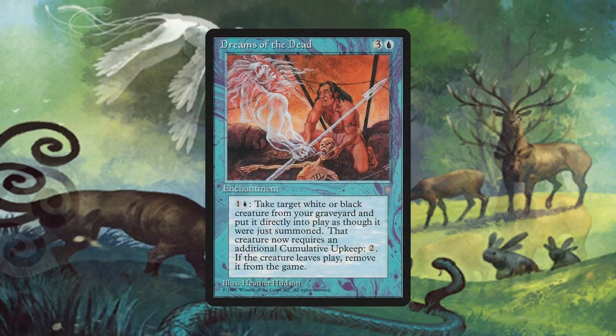Dreams of the Dead is an amazing way to put counters on our creatures with all upside. This hidden gem, which possibly many of you have never seen before, reanimates white creatures from the graveyard with the downside of giving them cumulative upkeep — and the creature is exiled if it would leave the battlefield. However, it's an upside in this deck: at the beginning of our upkeep, that creature gets an age counter and we pay 2 mana for each age counter, but after we pay the 2, we can just remove the counter with Falco to cast the top card of our library. So not only does it synergize with the deck, but if we want to keep the creature around, we just pay 2 mana during our upkeep.